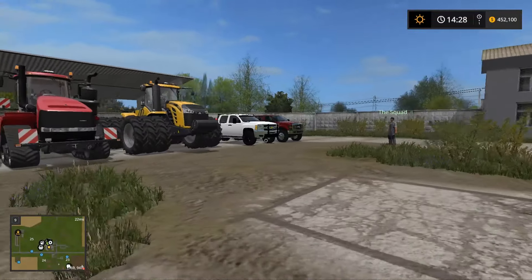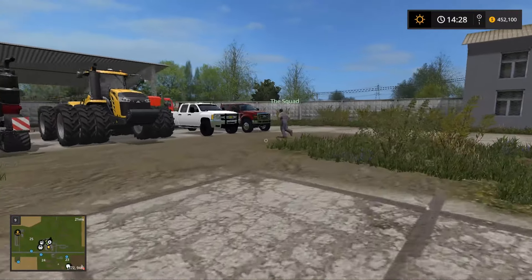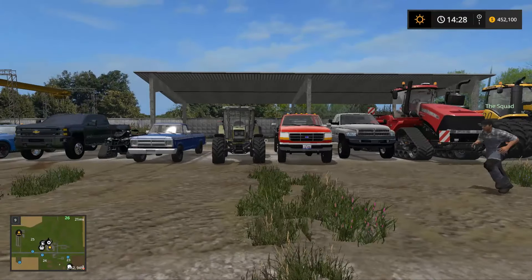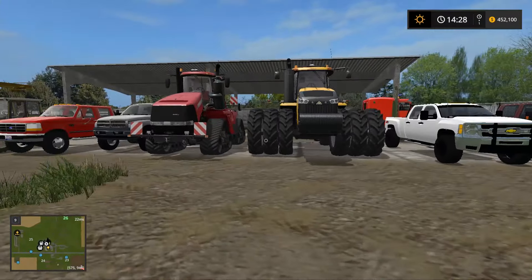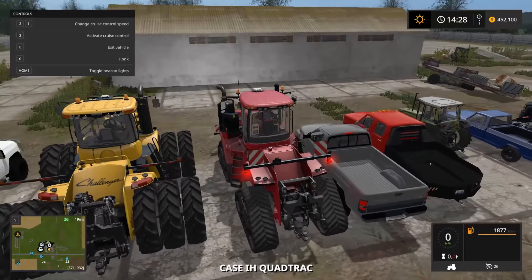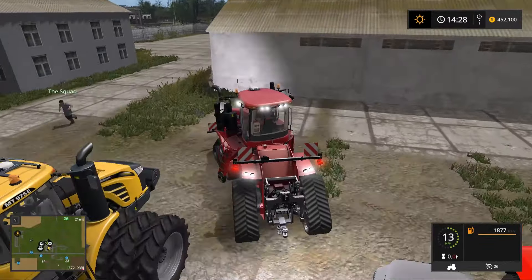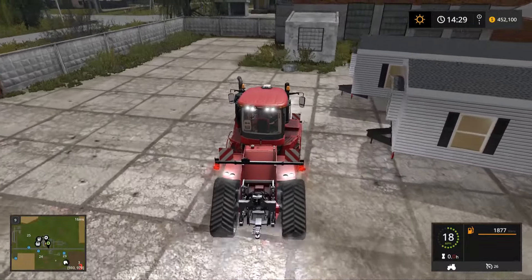What is up everybody, it's Gorilla Man here back with another Farming Simulator 2017 video with the Squad. Today SpencerTV will not be with us, but it's okay because me and the squad have a lineup of trucks — diesel, non-diesel, towing trucks — and some big tractors. We also have a Peterbilt. We're going to be pulling a mobile home through some mud to see which vehicles can make it and which ones can't.